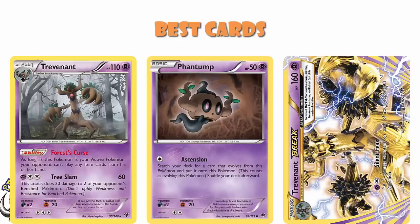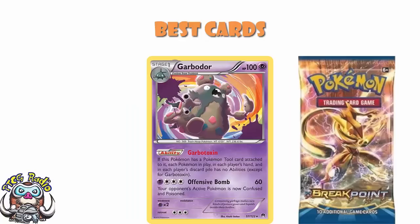Also huge in this set was Garbodor. It was back with that Garbotoxin ability, which meant that when it had a tool attached, it turned off abilities. This made its way into many, many, many decks because it turned off abilities and was great.